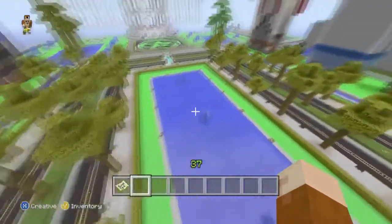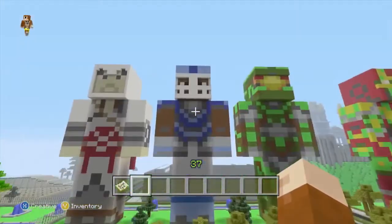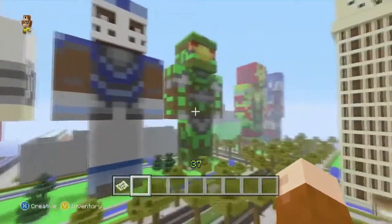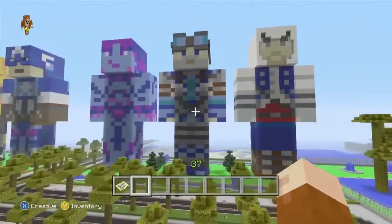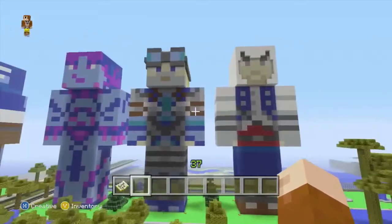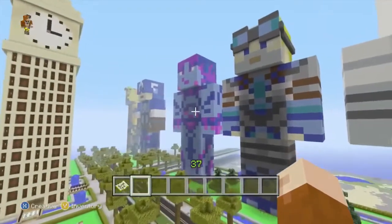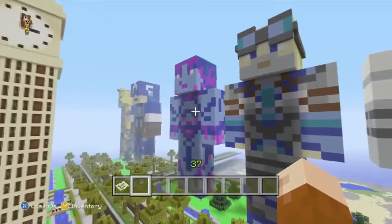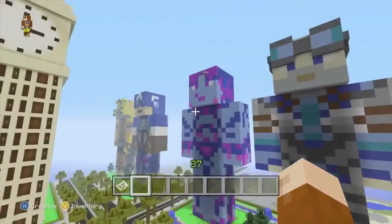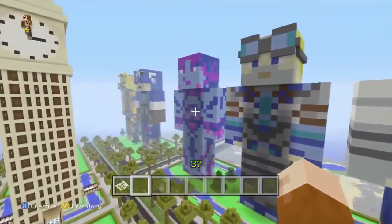We have some statues you might recognize: we have Ezio, Coltrane, and Chief. Then we have Connor, who I did a couple of weeks ago. We have Baird from Gears of War: Judgment, and Cortana. The Cortana statue I built before the Halo mash-up pack came out, so that's why she doesn't look like the one from the mash-up pack skin pack. She'll get rebuilt later on.